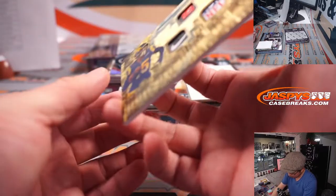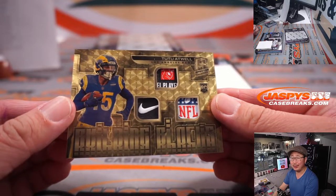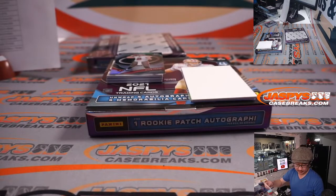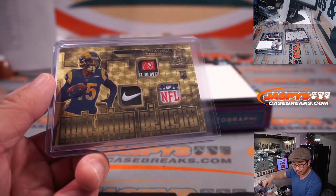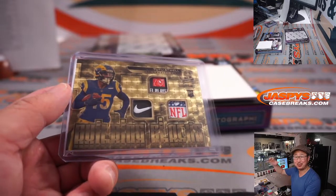And a one of one — Tutu Atwell, triple relic! This was a pick your team — we've got another two box pick your team in the store right now at JaspeyCaseBreaks.com if you want to run this back. We just popped a fresh case. One of one, out of fives and under of course — get the world famous train whistle. That's Nico with the Rams.